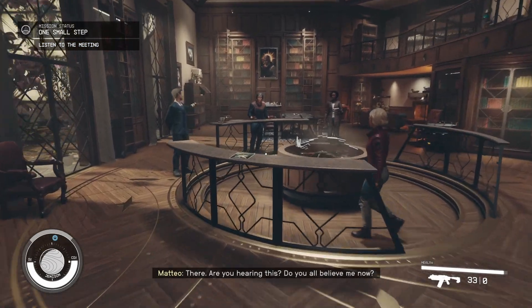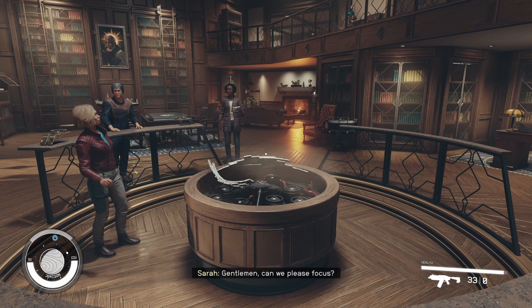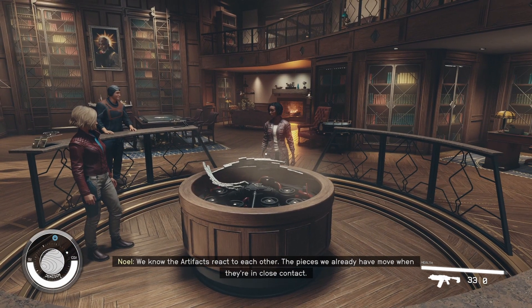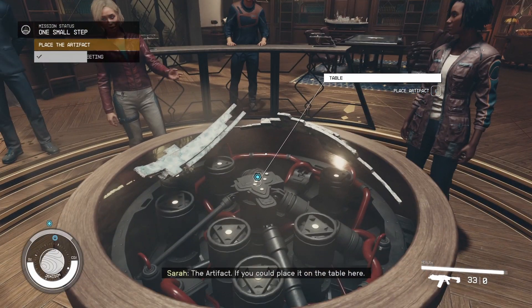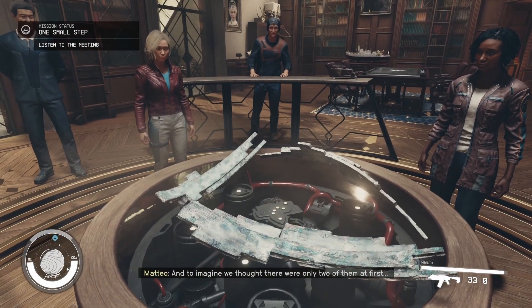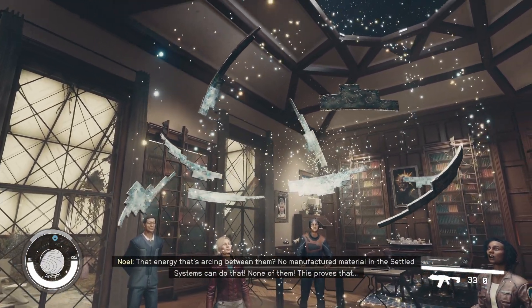'Are you hearing this? Do you all believe me now?' 'If this is the greatest mystery in the universe, why couldn't it be part of the ultimate mystery?' 'Let's test your theory, Noelle. We know the artifact pieces react to each other - the pieces we already have move when in close contact. If we add this new one to the two we already have...' Placing the artifact on the table - they're reacting. 'Look at how it's coming together - that energy sparking between them, no manufactured material in the Settled Systems can do that.' 'If they're coming together, it means there's a set - built by an intelligence outside the Settled Systems.'